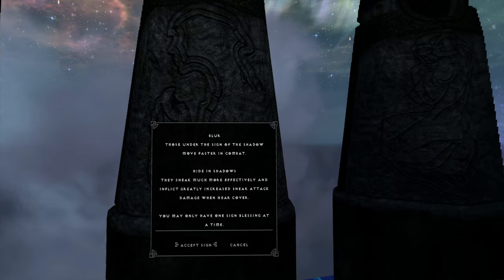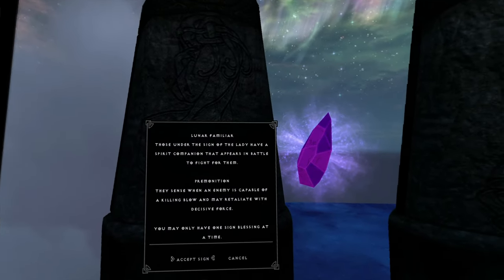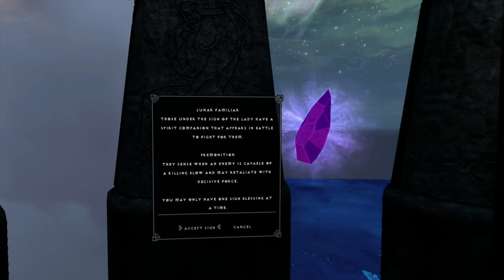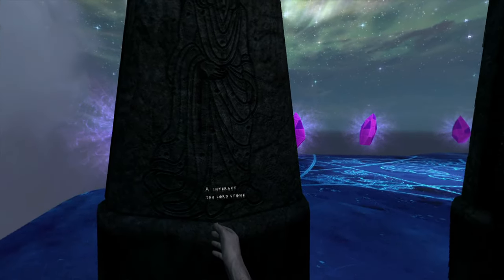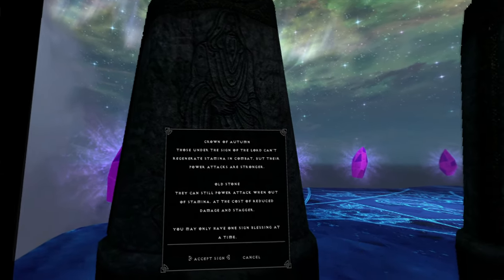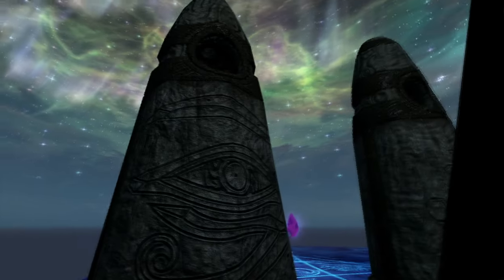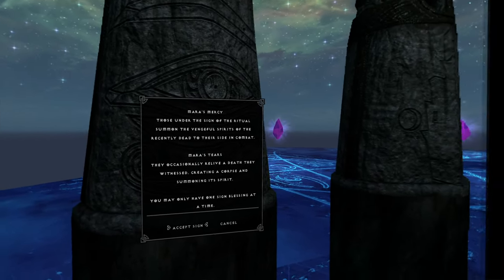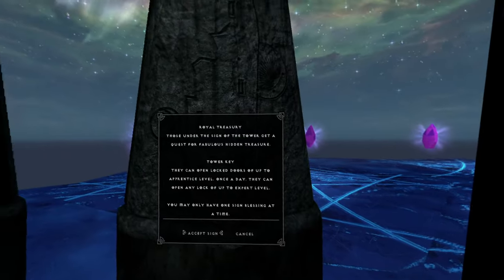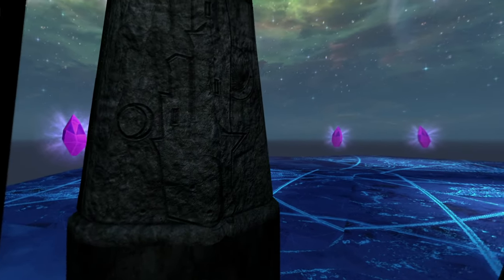The Shadow Stone: Blur - those under the sign of the Shadow move faster in combat. Hide in Shadows: they sneak much more effectively and inflict greatly increased sneak attack damage. That kind of sounds like the Thief. The Lady: Lunar Familiar - those under the sign of the Lady have a spirit companion that appears in battle to fight for them. They sense when an enemy is capable of a killing blow and may retaliate with decisive force - well, that sounds cool. The Lord: Crown of Autumn - those under the sign of the Lord can't regenerate stamina in combat, but their power attacks are stronger. They can still power attack when out of stamina. The Ritual: Mara's Mercy - those under the sign of the Ritual summon the vengeful spirits of the recently dead to their side. Mara's Tears: they occasionally relive a death they witnessed, creating a corpse and summoning its spirit - that's weird. The Tower: Royal Treasury - those under the sign of the Tower get a quest for fabulous hidden treasure. Tower Key: they can open locked doors up to apprentice level once a day, and any lock up to expert level. Yeah, that's just like always.